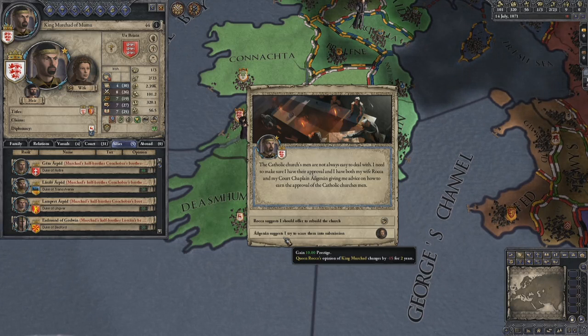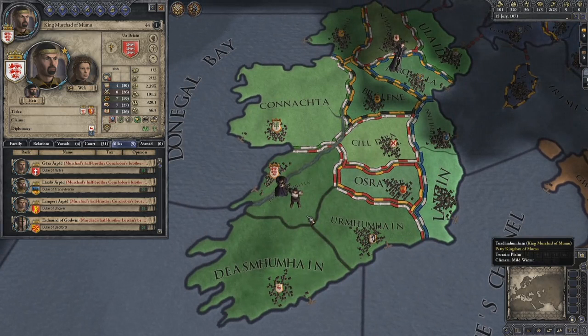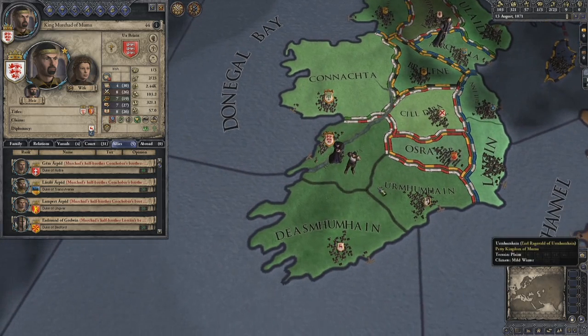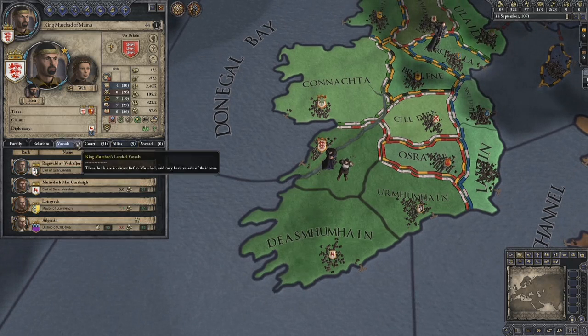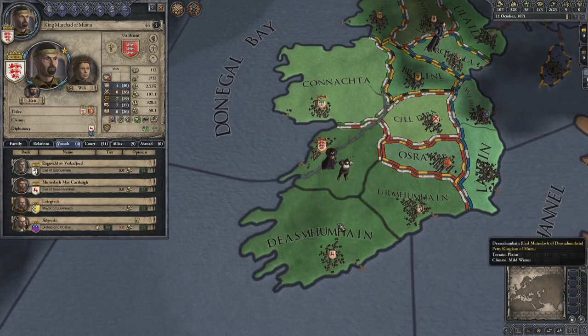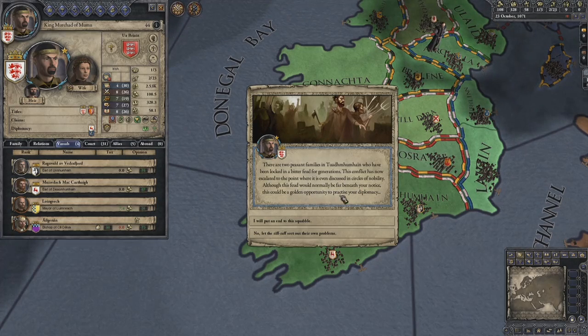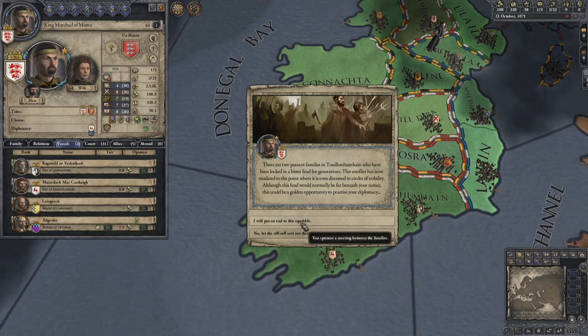My wife is very political - let's go with 'scare them into submission.' Let's increase our speed - I didn't realise we were playing on speed one. Fate smiles upon me, my wife Roker is pregnant. There are two peasant families who have been locked in a bitter feud for generations. This conflict has escalated to where it's discussed in circles of nobility - this could be a golden opportunity to practice diplomacy. I will put an end to this squabble.